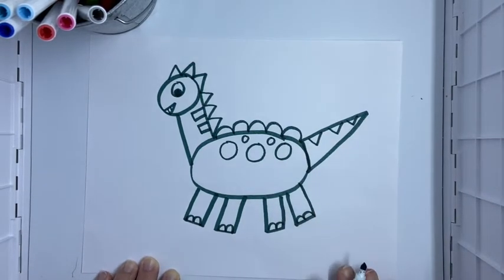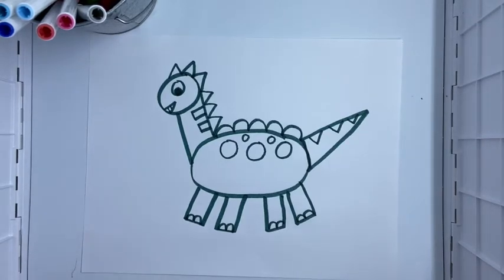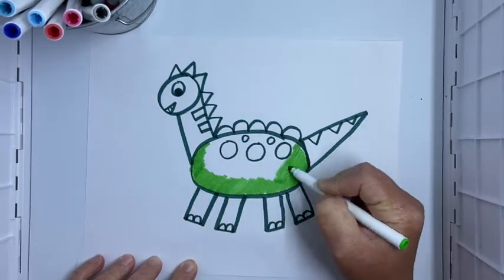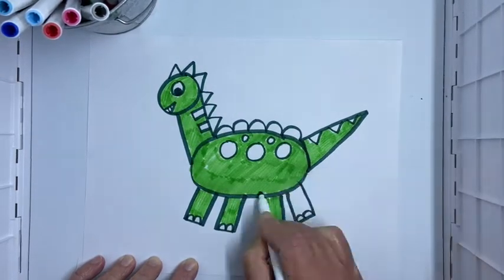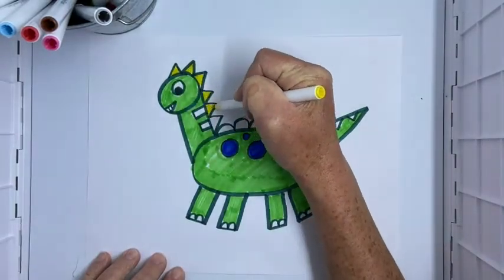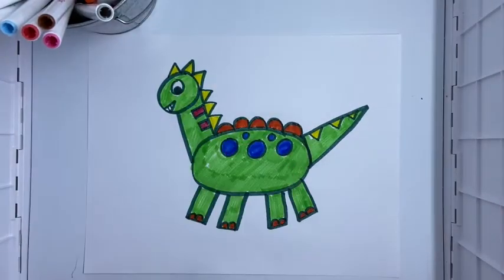Alright, well there's my dinosaur — he looks kind of friendly to me. I'm gonna go back and just color him in a little bit, and again you get to choose what colors you like on your dinosaur. I'm gonna fast-forward through this part and we'll come back at the end.